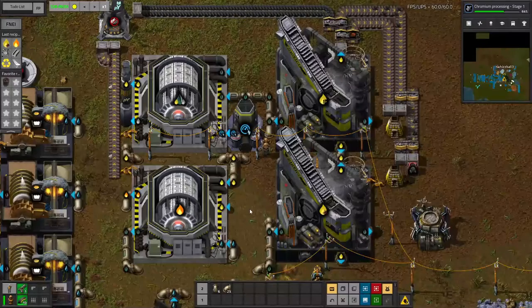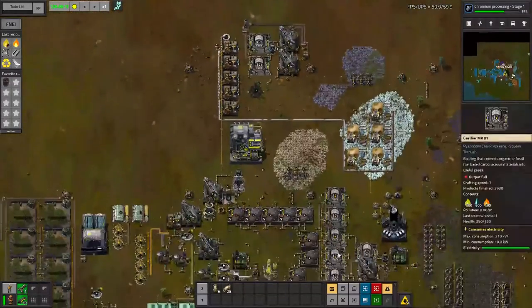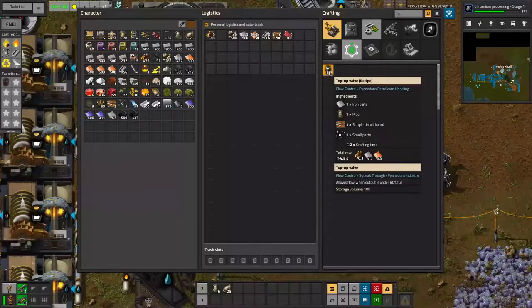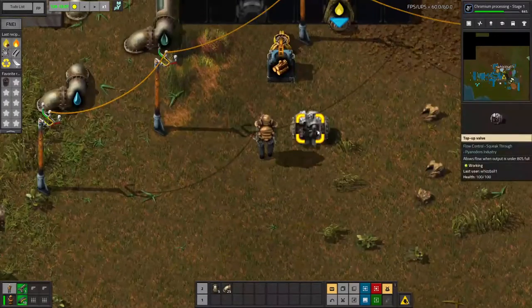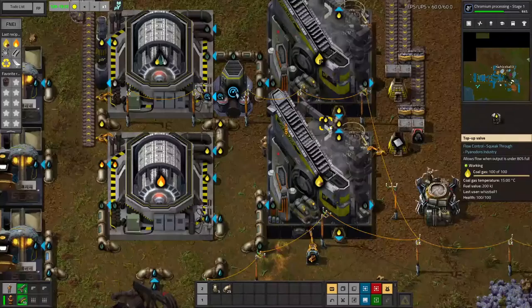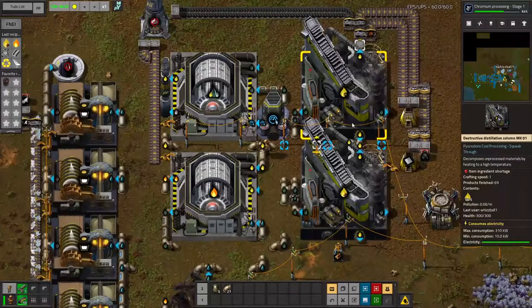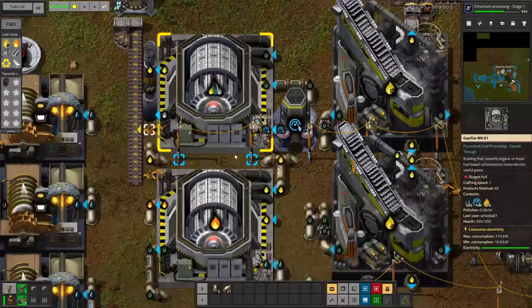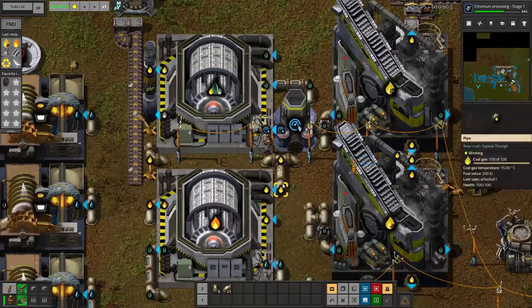I think, and this is just intuition, what I can do to make sure the system balances properly and doesn't clog up is to use a top-up valve. The top-up valve allows flow from the pipes behind it into the pipes in front of it if the pipes in front have little enough fluid. This vague kind of arrow points in the direction of flow, so I've put it right here. This way, the destructive distillation towers, which can run constantly, are kind of the last resort, and the gasifiers will deal with all the tar and coal gases they see fit until the destructive distillation towers can provide.